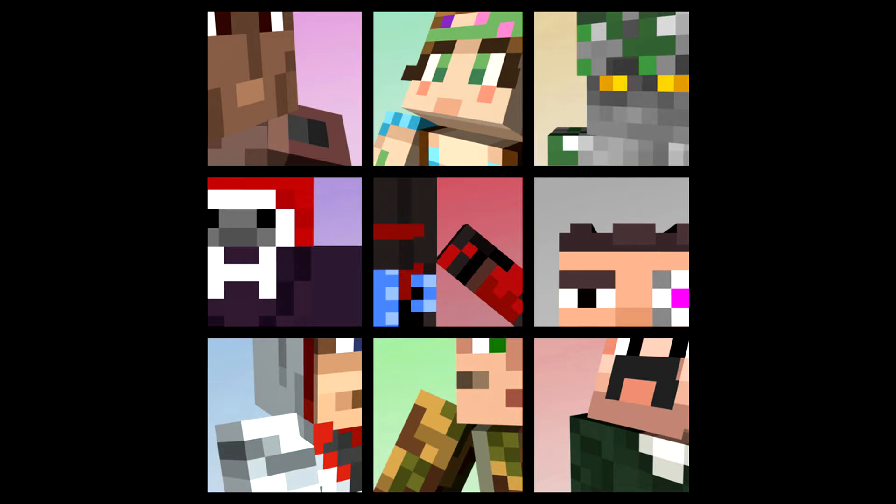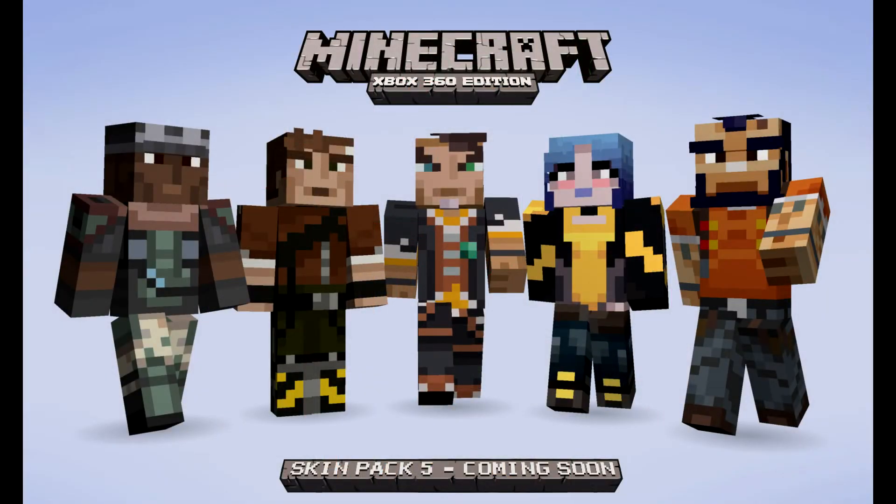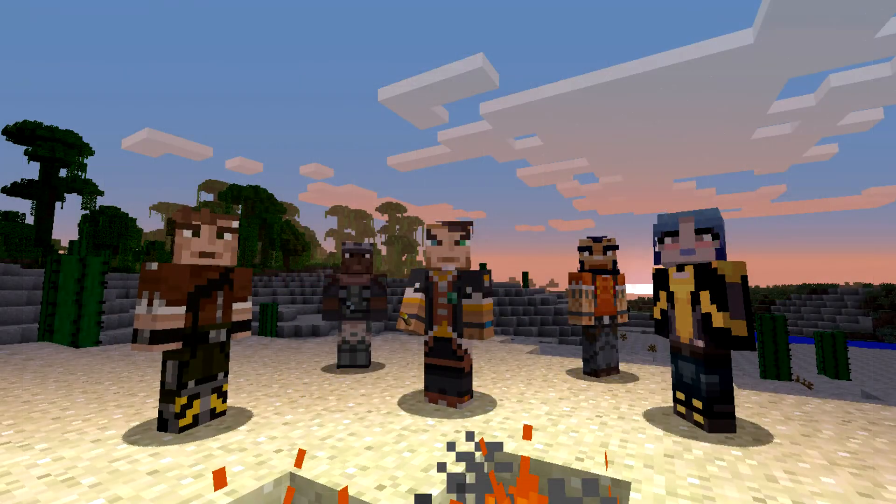First, something really cool coming to the Xbox 360 edition: new Borderlands skins. These are pretty cool. Going from left to right, we have Roland, Axton, Handsome Jack, Maya, and Salvador — you can see them all there. We've also got them in a sandy environment, which is pretty cool. Glad they're coming.